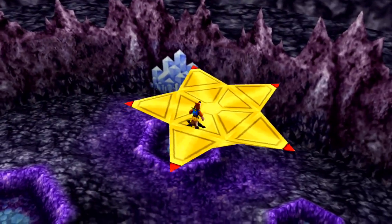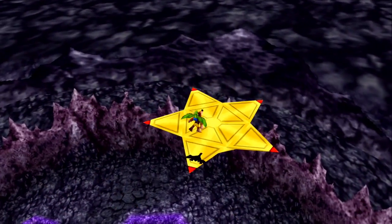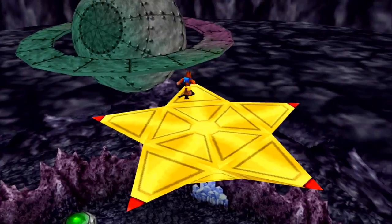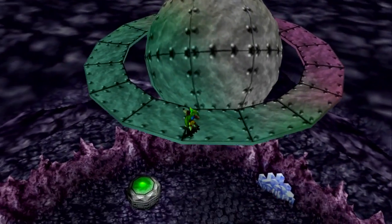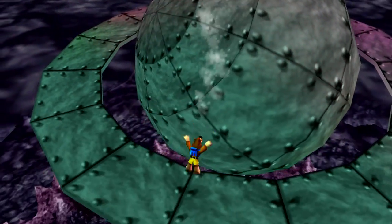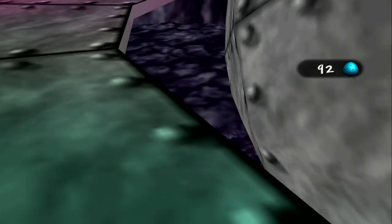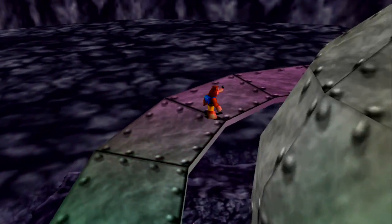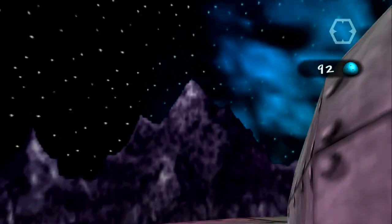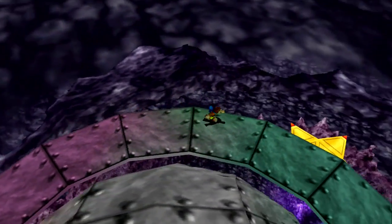This isn't an easy game like you'd find these days — it was actually pretty hard. The camera is one of your worst enemies because you have to time your jumps. Right here you can't really see where you're going to land. You'd climb up this thing and find a jiggy up there, but it's one of the hardest jumps. Let's go ahead and head back down.